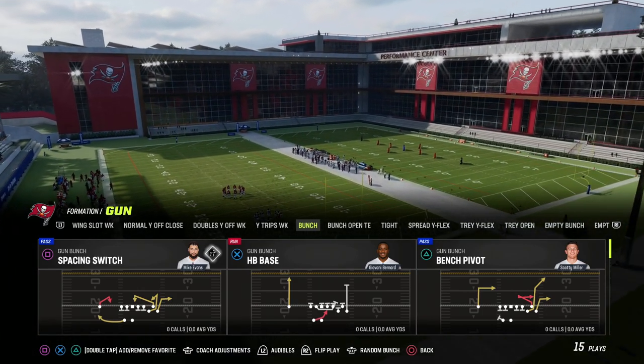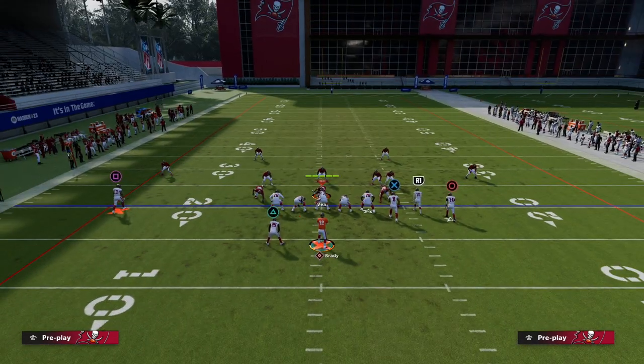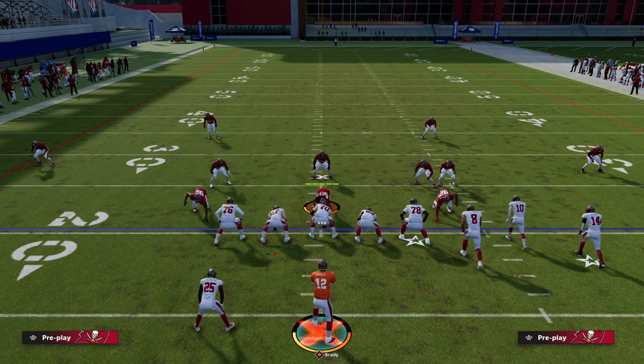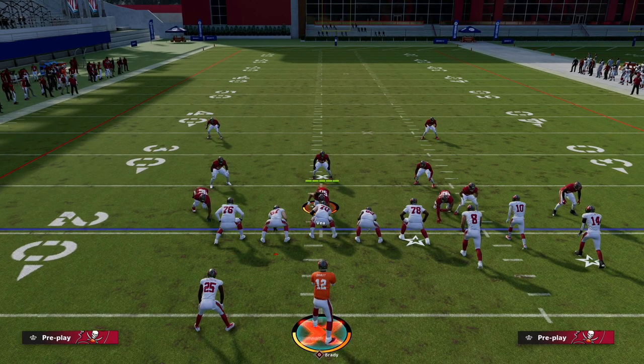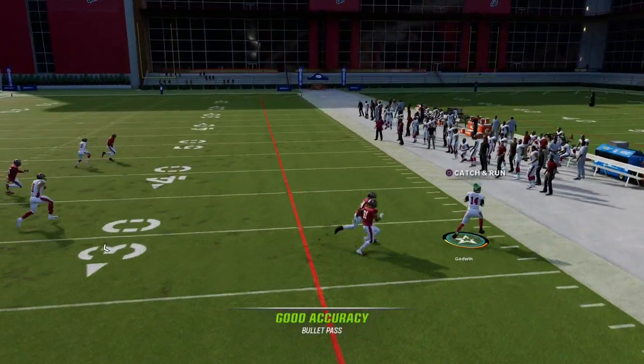The play is bench pivot, and what we're going to do to set it up is really relatively simple. We're just going to streak Scotty Miller — that's basically the setup. What I love about this play is if I press my cover four, this speed out route is really the beauty of this concept. Watch this locomotion — he is going to just obliterate zone, as you can see.